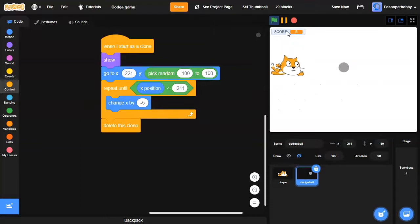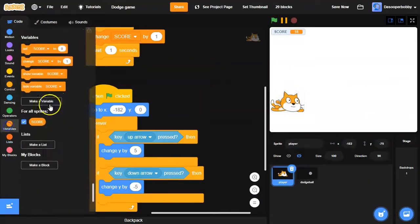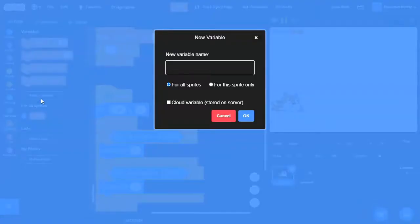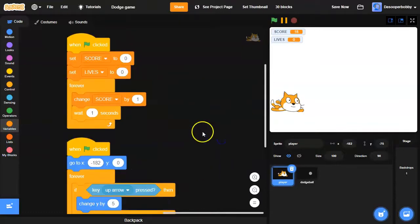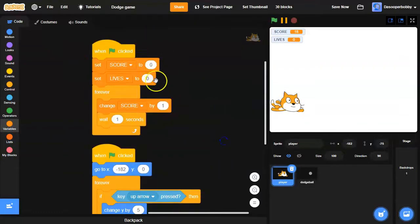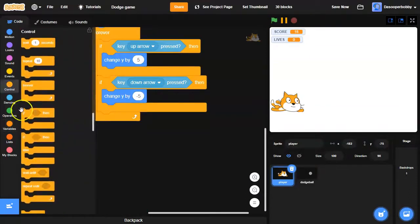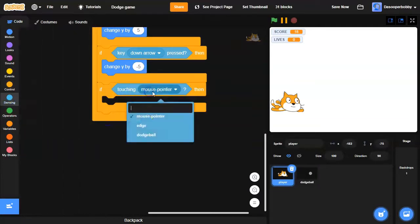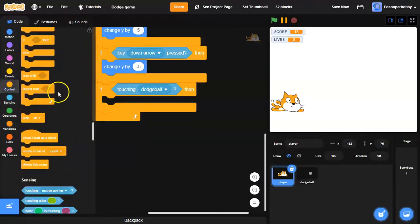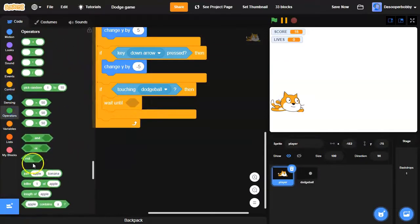Now we want the cat to lose lives, so that will need another variable called 'lives'. I'm going to set lives to 3. I'm going to drag an if statement and check if touching 'dodgeball', then I'm going to wait until not touching 'dodgeball'.